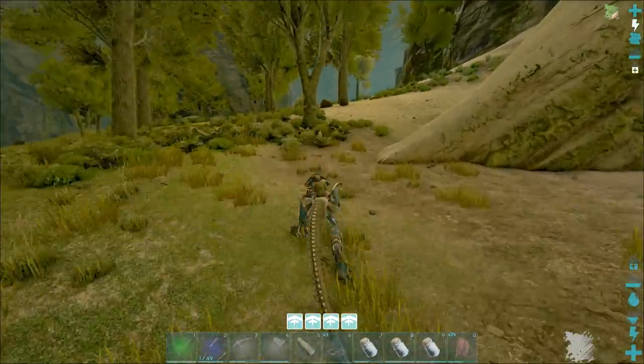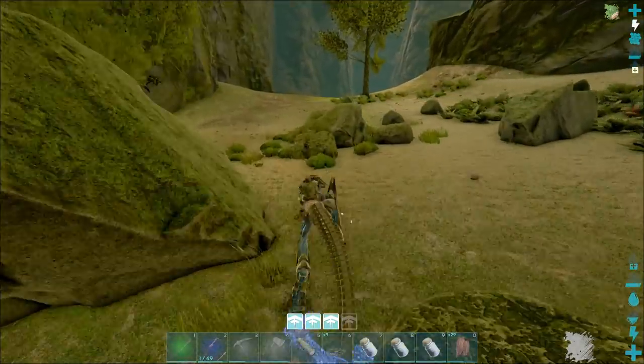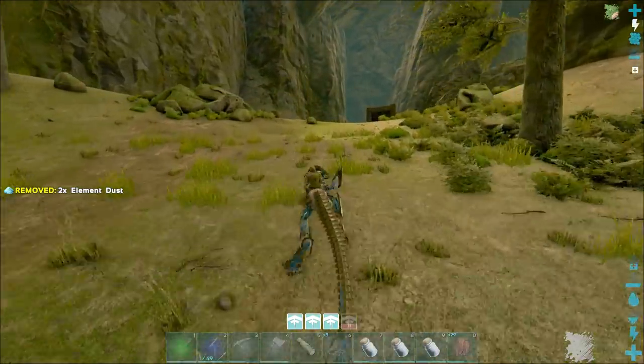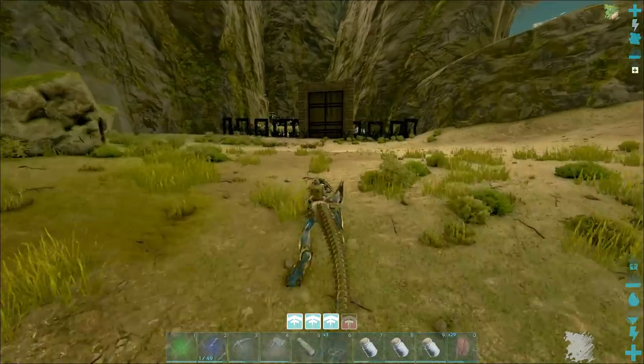Let's quickly go run by Trent's base, say hi and possibly get shot to death by all of his turrets. There's a poor little thing getting killed — but if I saw it I would have killed it anyway, so it's fine. Let's see if his turrets are turned on and will destroy me.